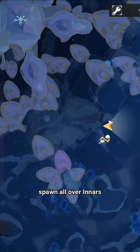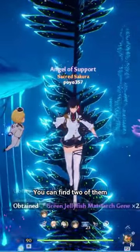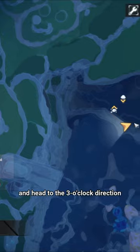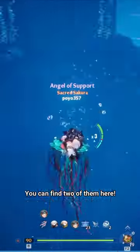These green jellyfishes spawn all over inners, but here are some locations where you can go and farm them. You can find two of them around the inner space rift. You can also use the secluded rock depth space rift and head to the 3 o'clock direction until you reach this area — you can find two of them here.